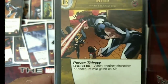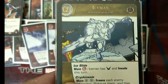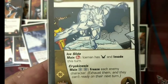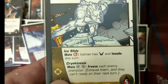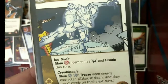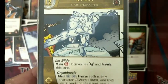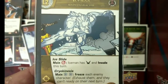For our level 2 superpower, we have chosen another original X-Men team member — Iceman. Besides his Ice-Slide giving flight and evade, Iceman's Cryokinesis is key — with two blue power symbols, you freeze each enemy character, exhausting them so they cannot ready on their next turn. If you get to play this on turn 3, you delay your opponent by one turn so you can properly place Goblin Queen or Keys in order to set up the level 3 power.